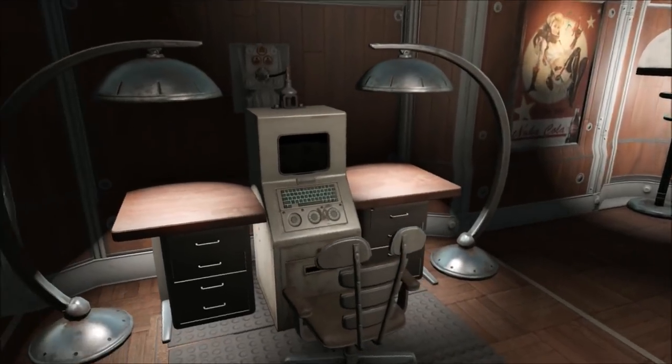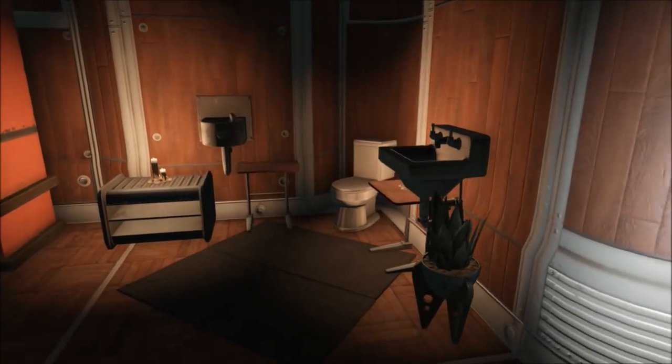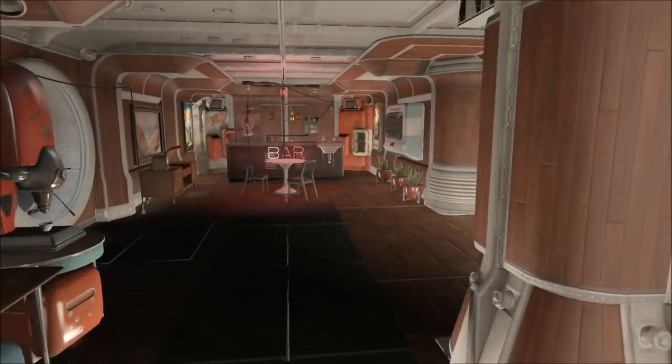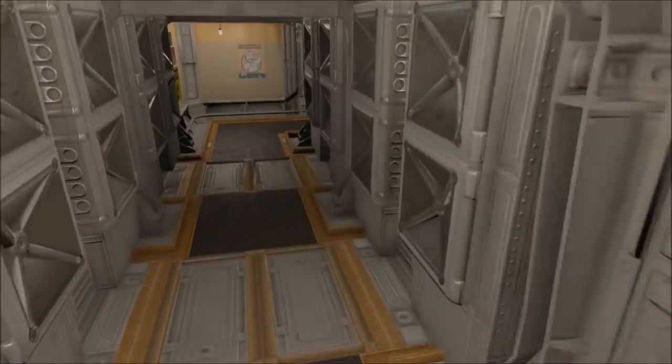And then I got two windows overlooking the vault — my girlfriend who hasn't woken up yet, my second girlfriend. So I got my bathroom, my little Nuka mix area, my lounge — everything an overseer needs except a secret passageway.